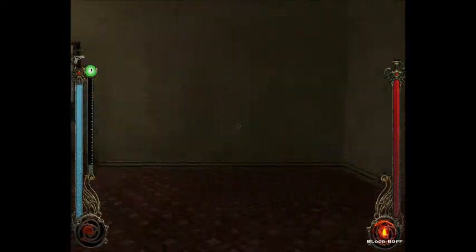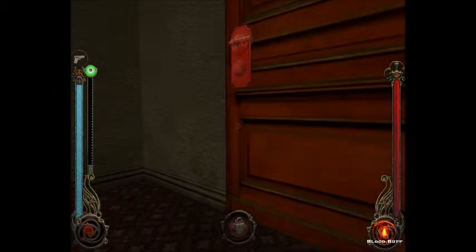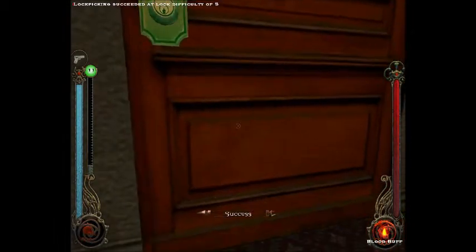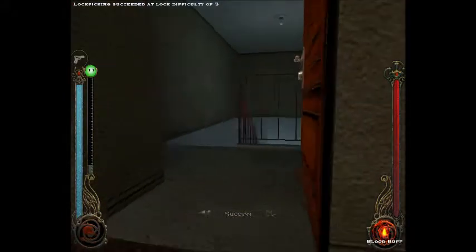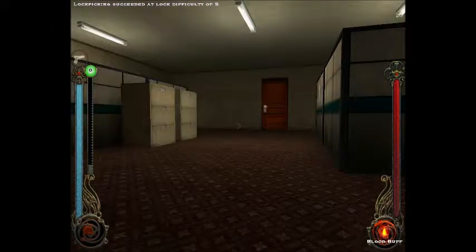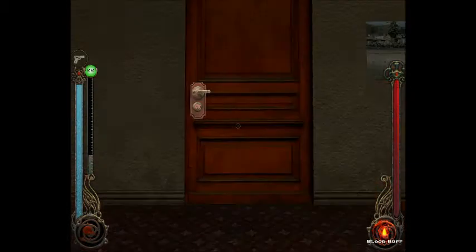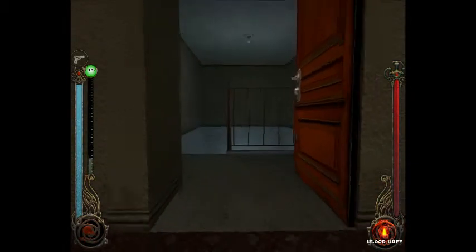Well, that pretty much clears out this room. What could be in this one? Lockpick, lock pick, lock pick. I will pick your locks. Stairs down. I wonder what could be down there. Well, let's find out. Alright, here we go.